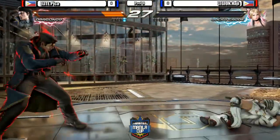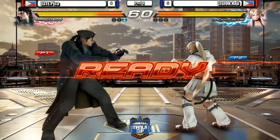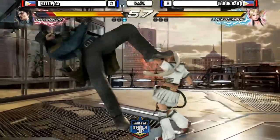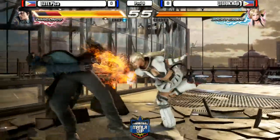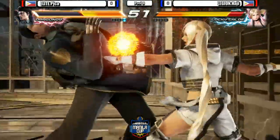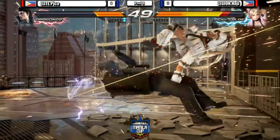Nice train. Beautiful interrupt. That's in Pika's favor right there. One round going to him. Beautiful low parry. Low parry. The crouch jab. And the power crush gets Pika.